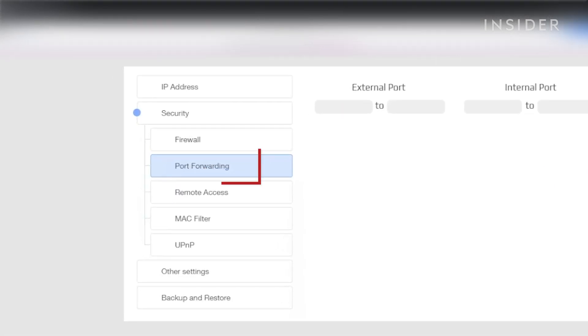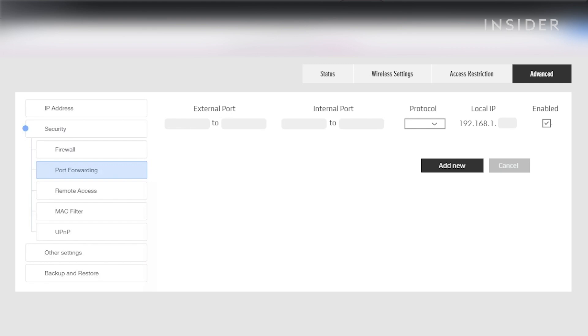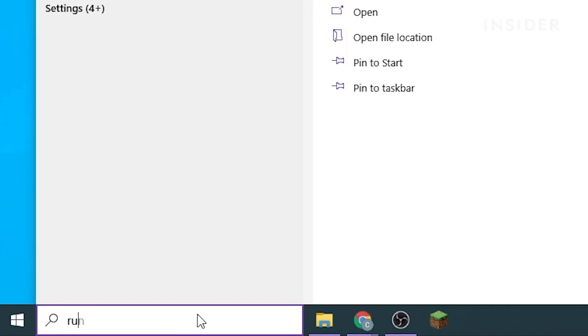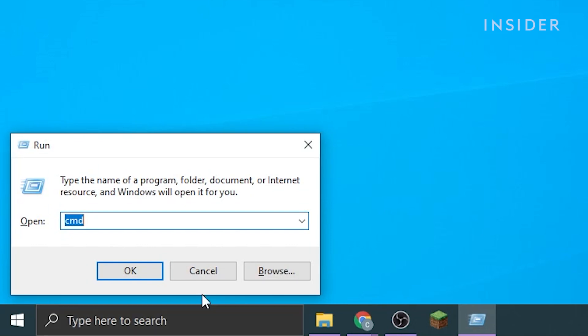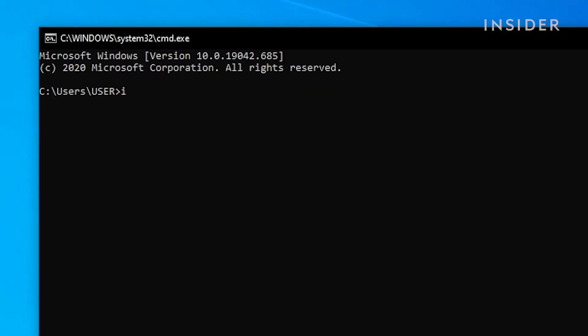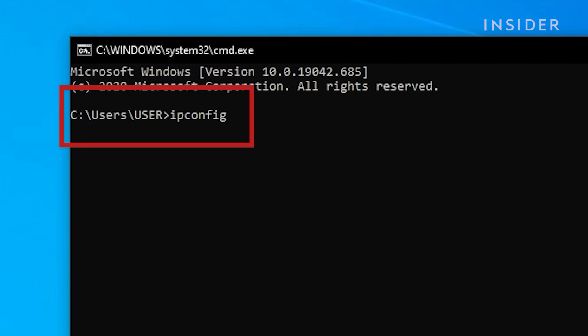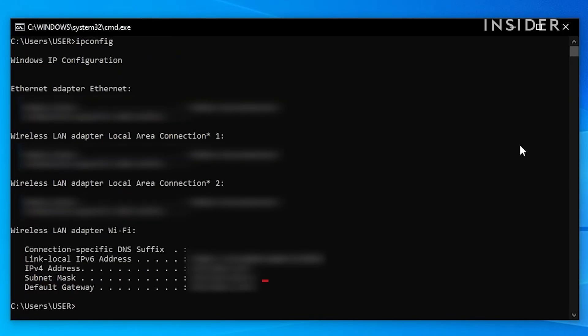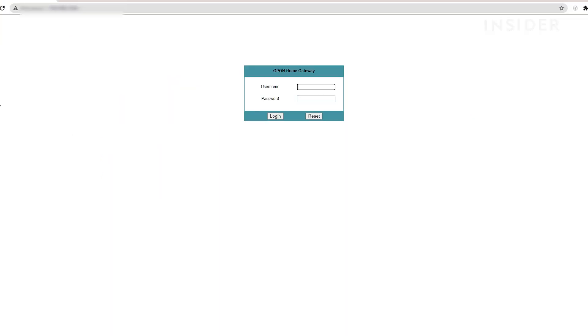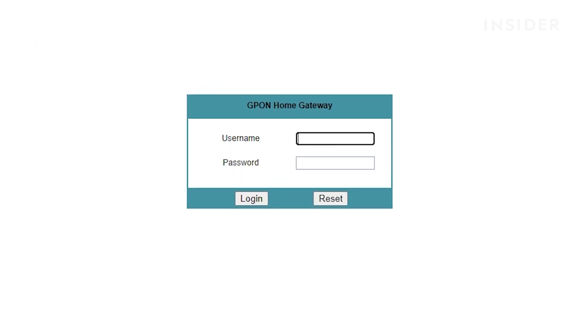You will need to go to your port forwarding settings on your router. This step might look different depending on what router you have. To log into your router you will need your default gateway number. Go to the search bar and type run, hit enter, type cmd then hit enter again. Then type ipconfig and hit enter. Look for default gateway under the internet your computer is connected to. Copy that number and paste it into your browser. A login box or screen will appear — enter your router's username and password to log in.